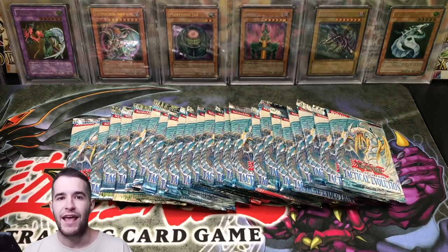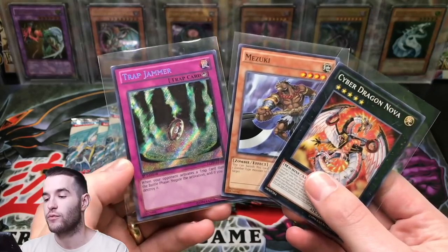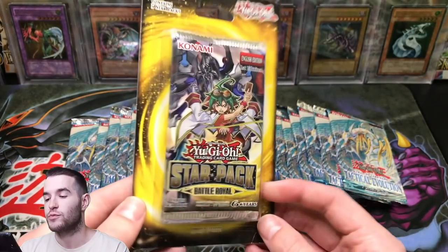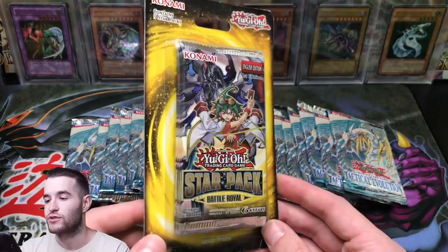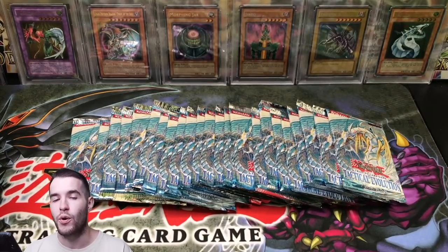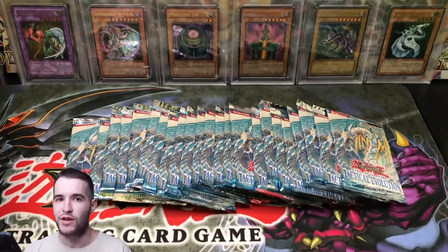We're gonna open 24 today. In regards to the giveaway for this video, I'll be giving away three cards: two Comments but nice comments and a secret rare from Legendary Collection Joey's World, Trap Jammer, and Star Pack Battle Royale — this actually has five booster packs in it. All you have to do is be subscribed to the channel, like the video, and leave a comment down below: what is your favorite card from Tactical Evolution and do you think we can complete the search?